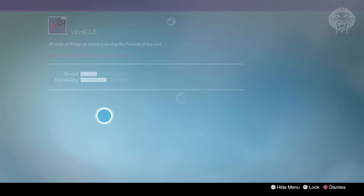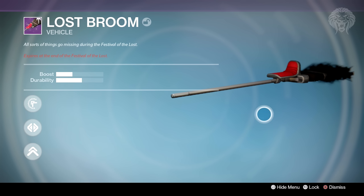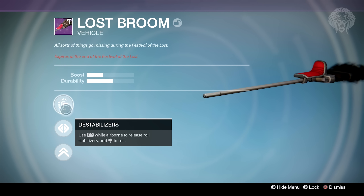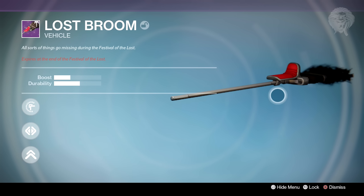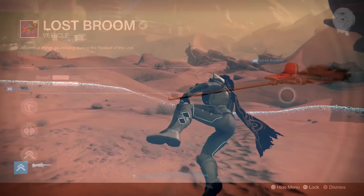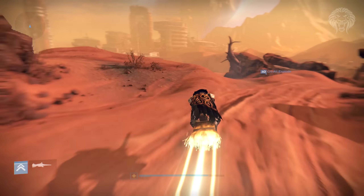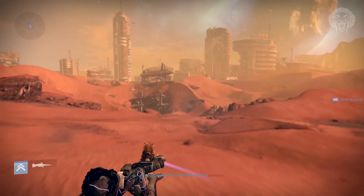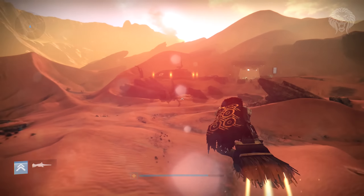You can retrieve it at the top of these boxes over here, and as simple as that you've obtained it - there's nothing else you need to do. You can actually ride this as a vehicle. It is a legendary item but it does expire, so this is only going to last for the duration of Festival of the Lost - two weeks. You'd think you could maybe give it back to her and she'd give you an exotic version that doesn't expire. It's really cool - you actually ride a broom around. I feel like this will be perfect for SRL coming later.